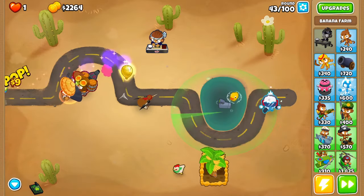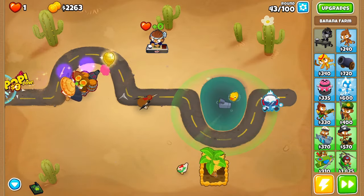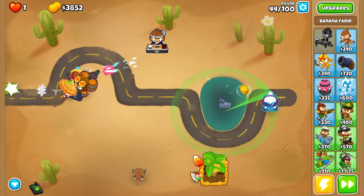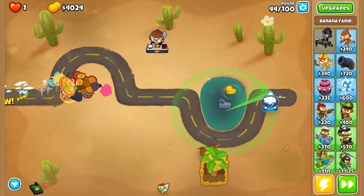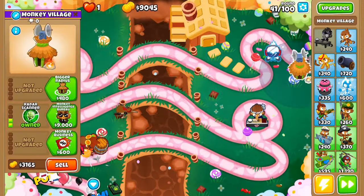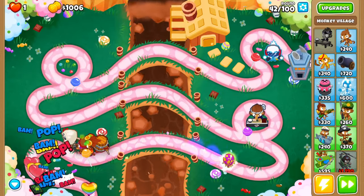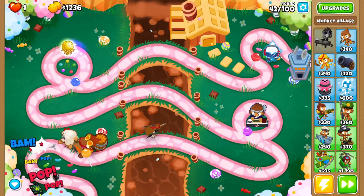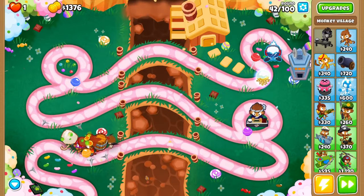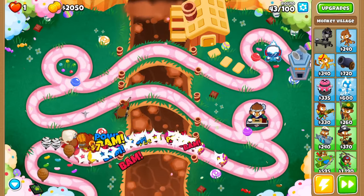The one that comes between rounds 41 and 50 can be tough. This is the first one that has the lead modifier, and if you're not prepared it'll just walk right through you. There is no easy way to get this one because Cleansing Foam doesn't remove the lead property of the Golden Bloon, so what I do is just rush a 0-3-0 village buffing the Ice Monkey. The second you buff the Ice Monkey with a 0-3-0 village, you don't have to worry about any other Golden Bloons because the Ice Monkey will be able to pop them all.